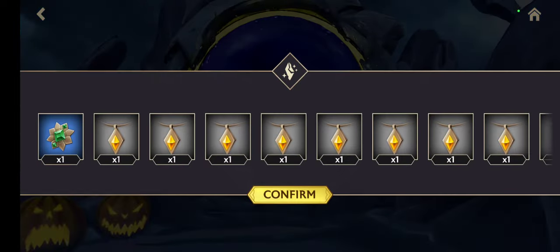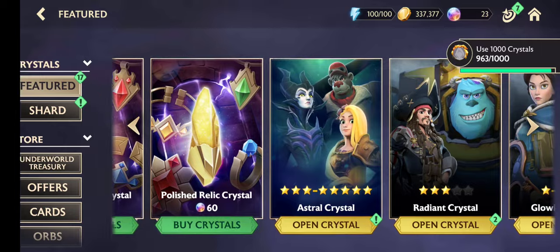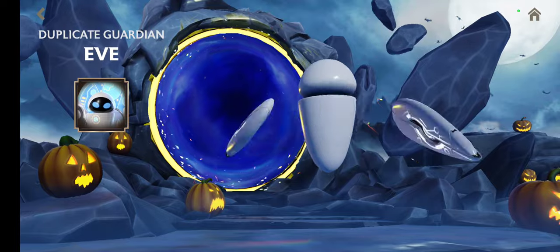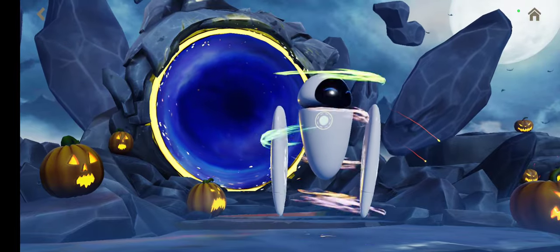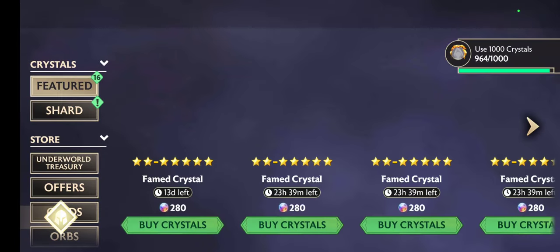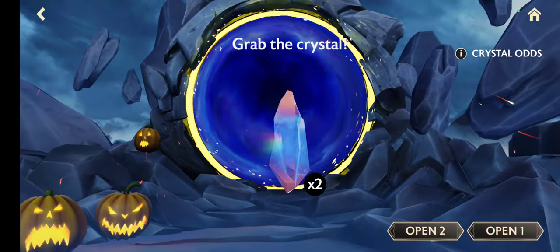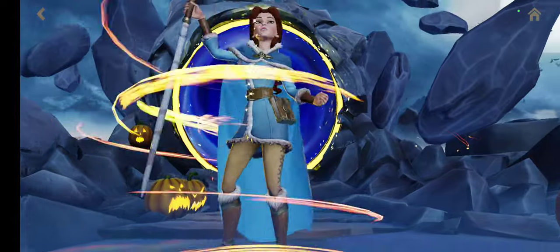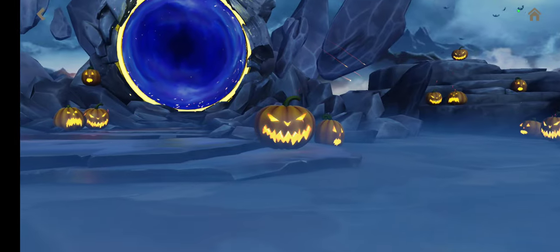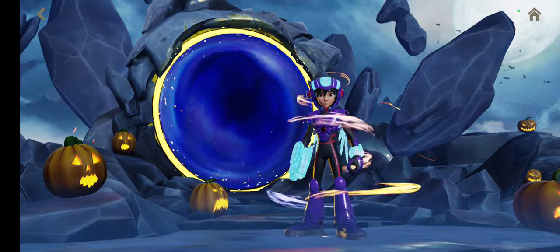Chipped crystal as you can see. Astral crystal — we got her with three star. We have two radiant crystals. Belle with three star — she is already five star. And Hiro Hamada three star, okay.